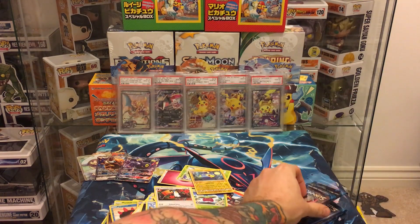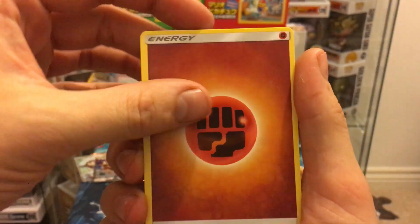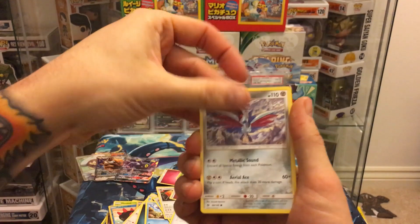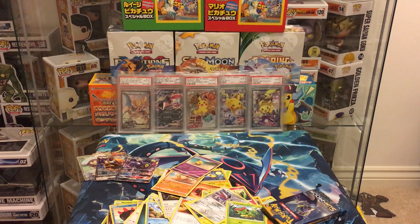Box number two has been pretty lit — nothing absolutely outrageous unless you count the full art Lily, which most people would. Pack fourteen: fighting energy, Boldore, Ultra Ball, Pikipek, Cutiefly, Comfey, Murkrow, Skarmory, Caterpie reverse, Drowzee on the beach, and a Palossand. I just want more ultras — I really want to open that other box.